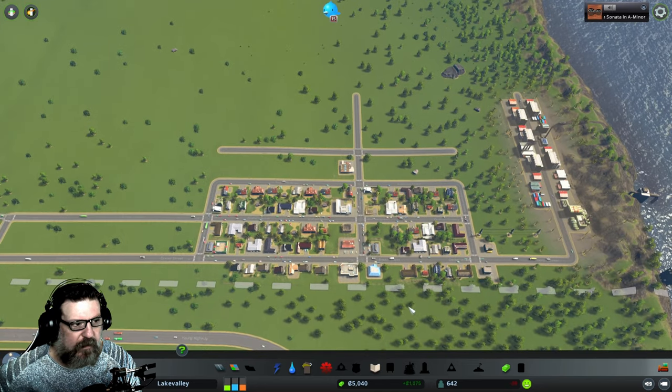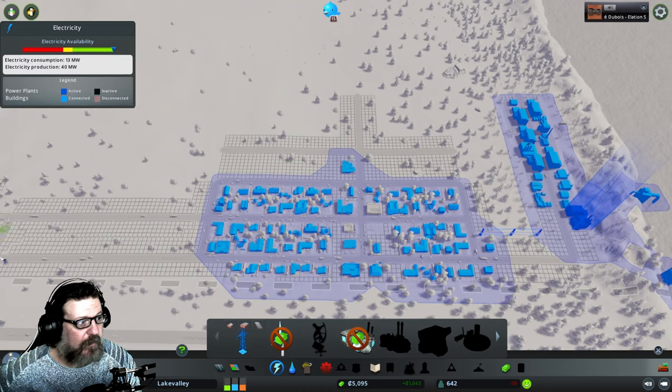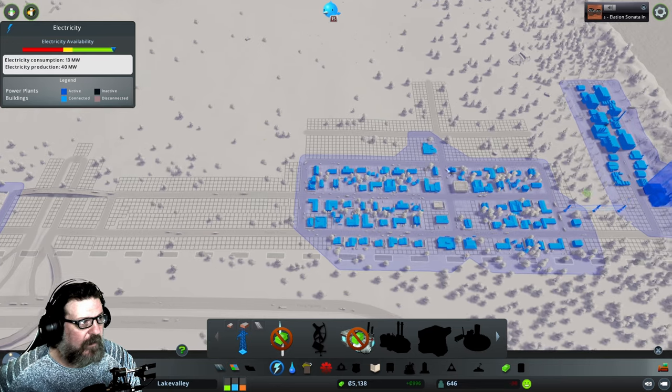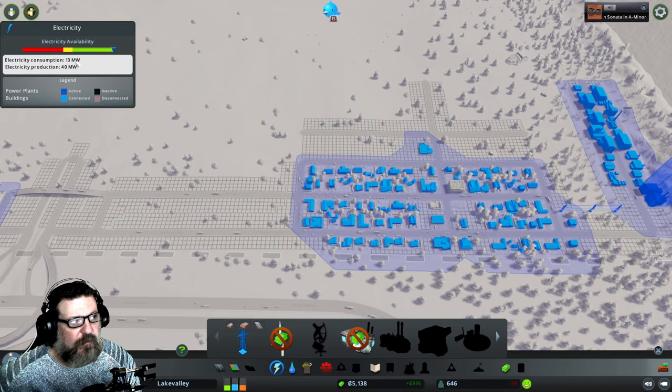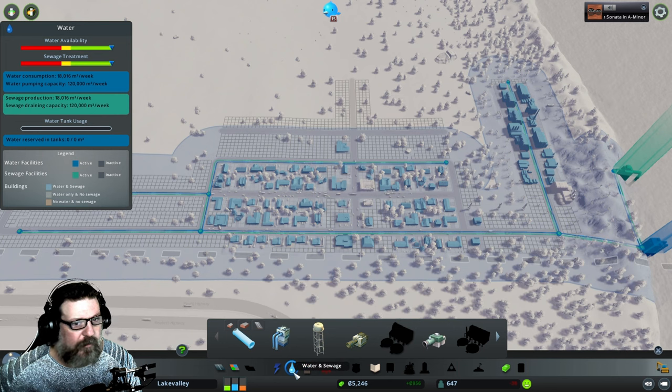I can't place a high school yet — I think we've got to reach a milestone for that. So our services are taken care of. Let me check electricity: we're fine, operating at only 13 megawatts consumed versus 40 megawatts produced. This will slowly go up as we get more people and businesses.